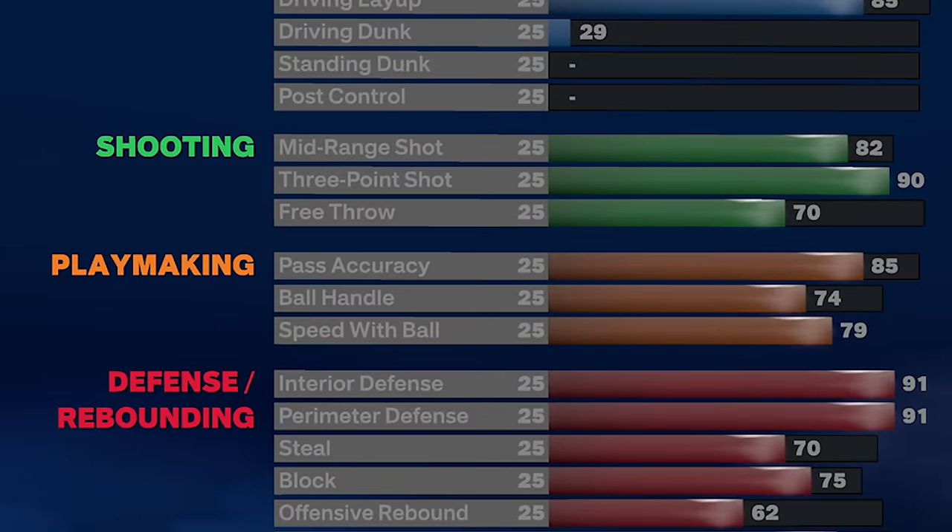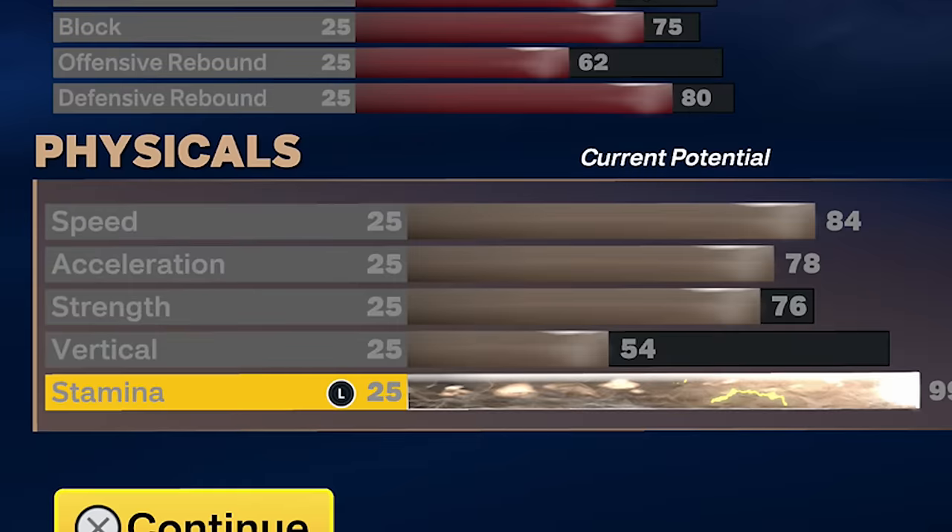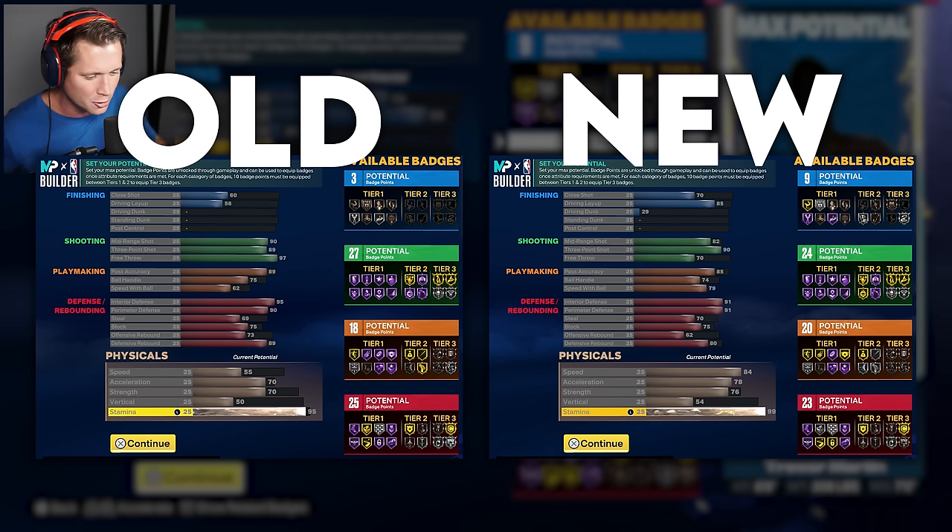Playmaking — pass accuracy is still a major focus here. Ball handle again is a major focus, still about the same. I have increased our speed with ball. As a guard you need speed. In my original build I was thinking we don't really need speed cause we're not going to be driving, but it's still so important — speed to be able to pop off a pick and put a shot up, speed to keep up with the defender, speed to get back on defense, speed to run to that rebound. So I put a lot of focus on speed in this build.